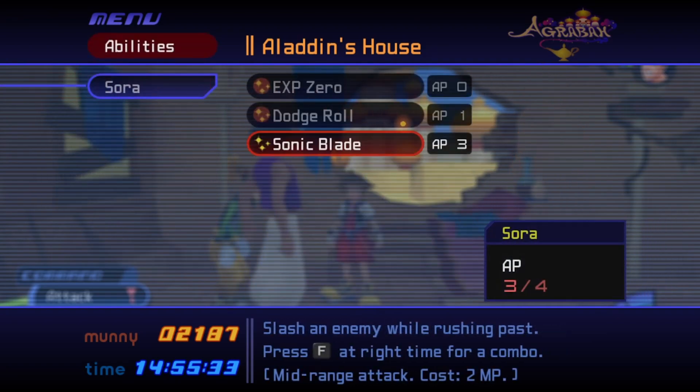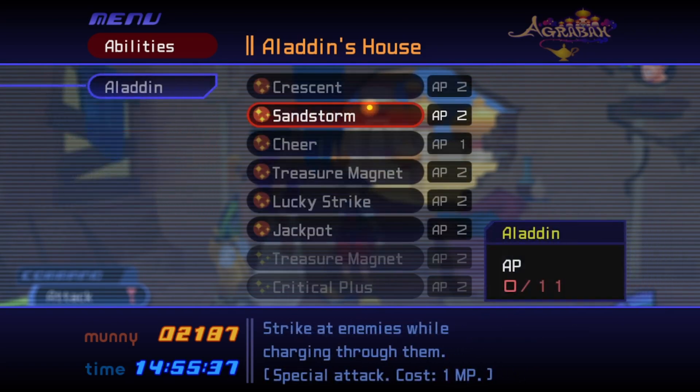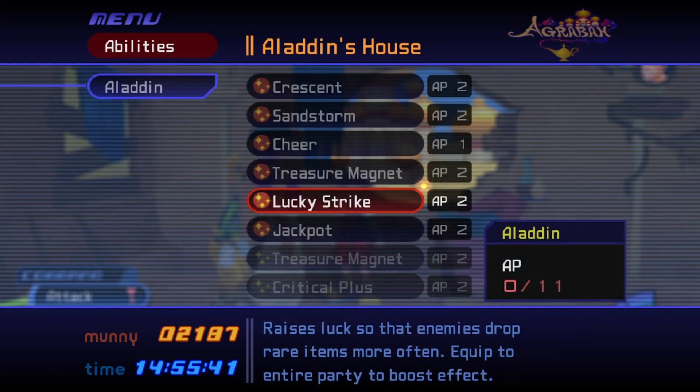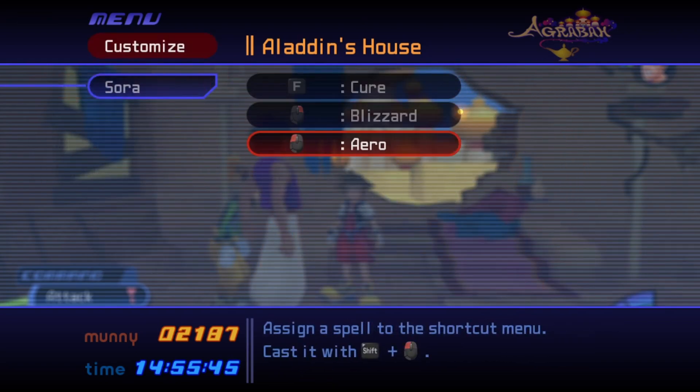Moving on over to abilities, Sora will still have Experience Zero and Dodge Roll. Goofy has nothing, but Aladdin has Crescent, Sandstorm Cheer, Treasure Magnet, Lucky Strike, and Jackpot — all base abilities. Now let's hop into the boss.